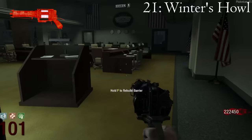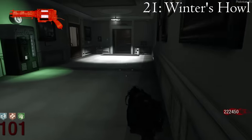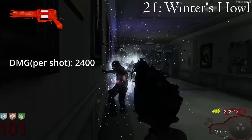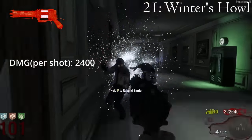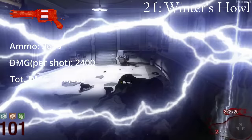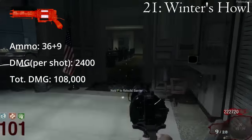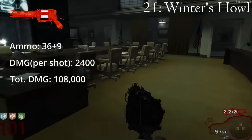The worst of the worst: the Winter's Howl on the map 5 is a small pistol that fires a cone of freezing energy that when upgraded deals 2,400 damage per shot. When pack-a-punched to the Winter's Fury, it holds a total of 45 rounds, so the total damage this gun can produce is 108,000. Don't let the name fool you though — saying this weapon has fury is extremely misleading. Furiously shit, maybe.